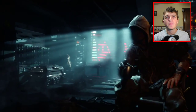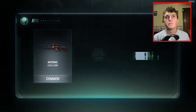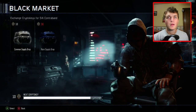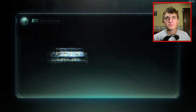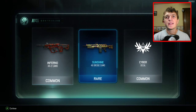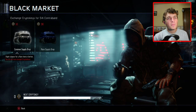Alright, second to last one: Inferno Loctis camo, a Timber XM-53 camo, and a Warrior calling card — all common. Last one! Come on! Inferno camo again on the XM — we got another rare! Sunshine 48 Dredge camo and a Cyber decal which is also common. Not too bad!